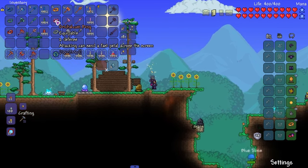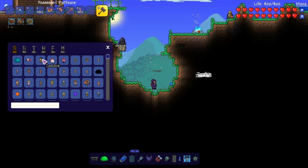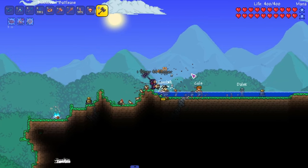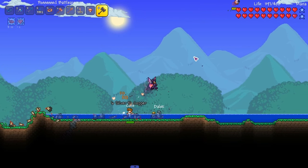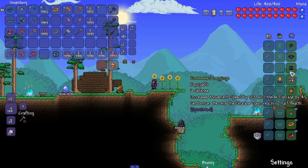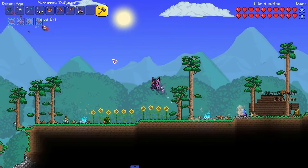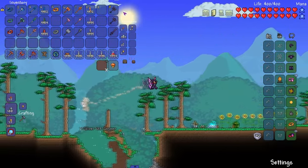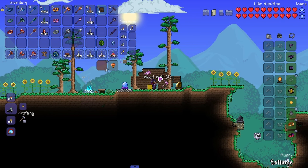Moving on to Orichalcum stuff. The ring can send a fast petal across the screen - let's check that out. Come on, fast petal - activate! I'm getting life regen somehow, not sure where from. I'm not seeing it fly across clearly, but I think there's an armor set that does something similar.